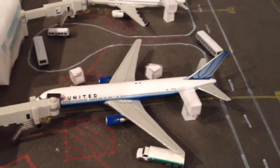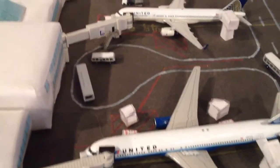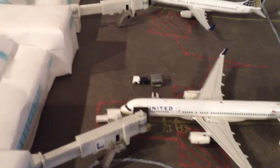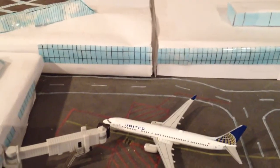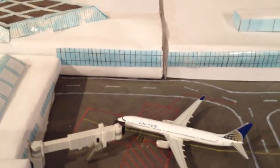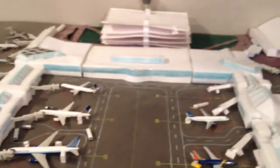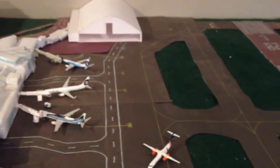Right here we have a United 767-300 going to O'Hare, came in from March of Candelas. United 777-200 going to Houston — came in from LAX. And a new model: a United 737-900ER departing to Denver, came in from LAX. I'm going to be getting an American 737-800 and hopefully a Virgin Atlantic 787-9. And I might be getting a Delta 717 because those are going to be starting service from Portland to Los Angeles in June.